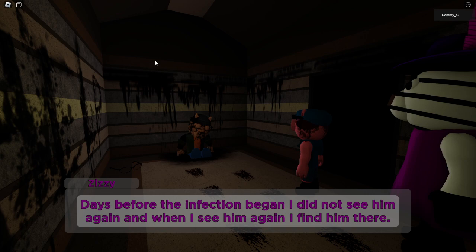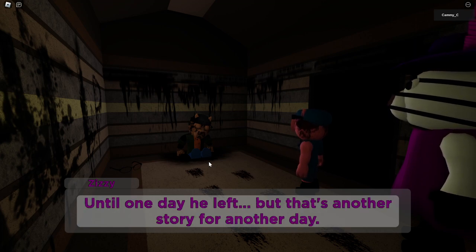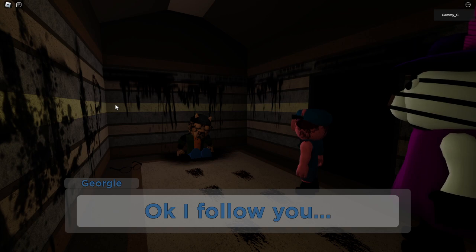'Something did that to him and he escaped through the ventilation duct, days before the infection began, then I did not see him again until I find him here.' 'Do you know him?' Of course she knows him! 'Yes, we were best friends.' Looks like in this storyline Zizzy is actually the one who survives and Pony's the one who dies. Always thought Pony was a bit weak anyway. 'I have a safe place in this city where my sisters are.' 'I follow you.'